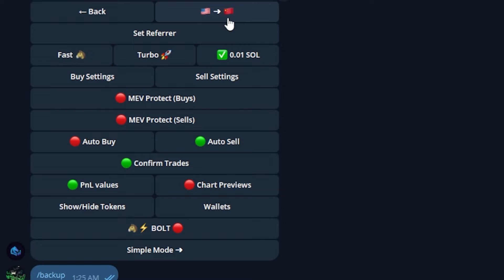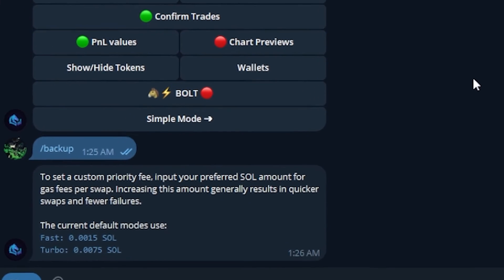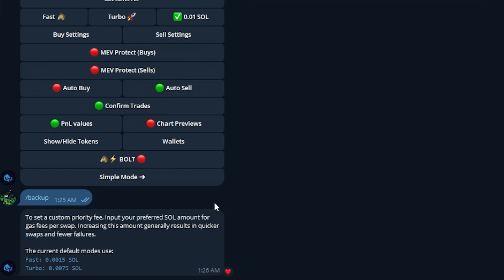Right here at the top is just changing your language — I speak English so I'm keeping that on English. When it comes to Fast, Turbo, or Custom Fee, let's click on that. You can see Fast defaults to 0.0015 SOL, Turbo defaults to 0.0075 SOL, and there's also a custom gas fee — a custom bribe fee — button.